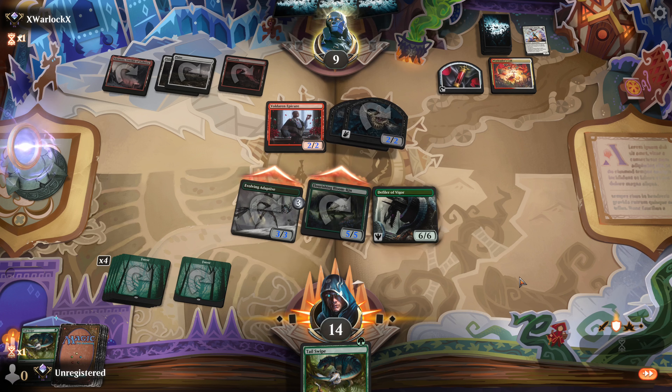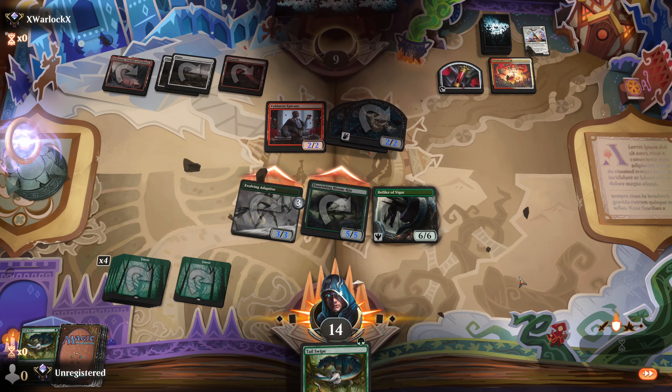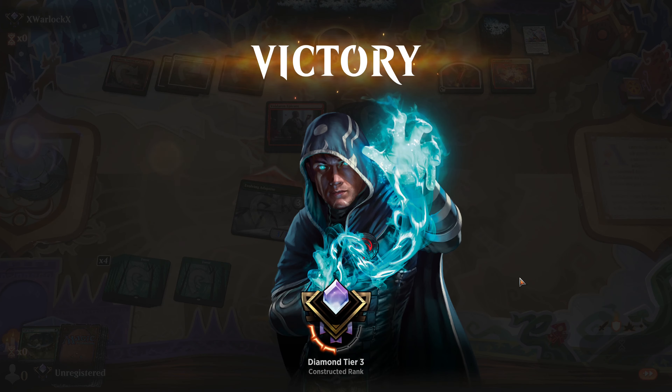This should help you decide what you want to do — let's go. Doesn't want to block. Doesn't want to go down to one either. And craters. That's six straight wins. It's a pretty fast deck, as you can see.